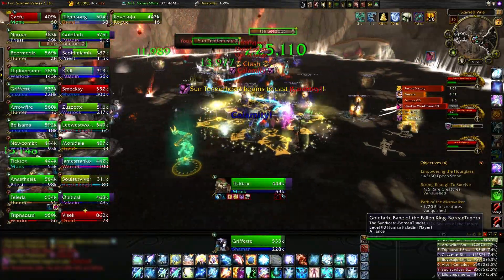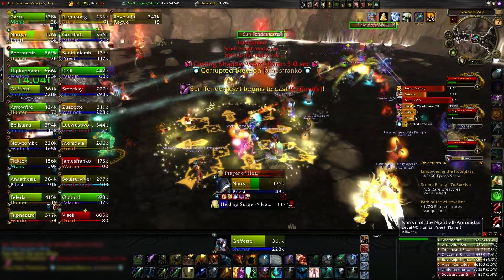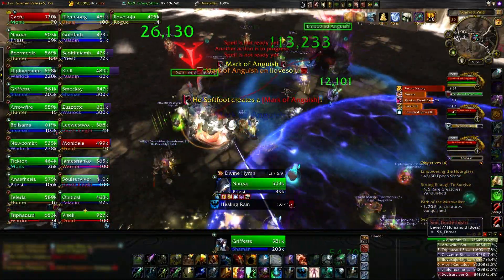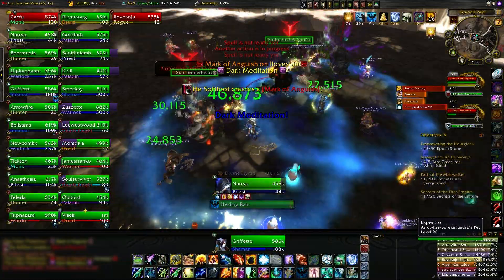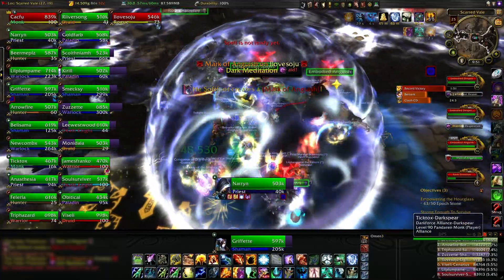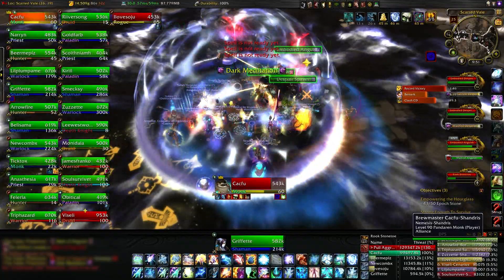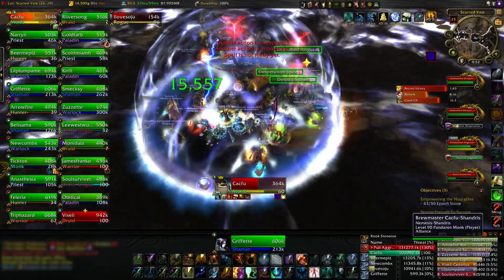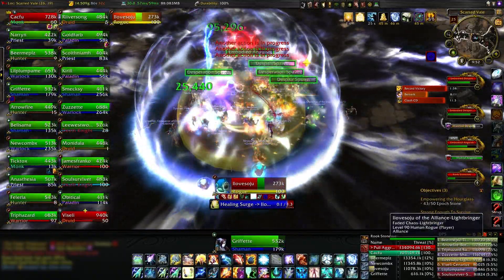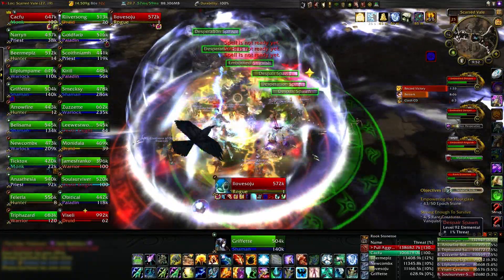The ability bars at the bottom are Bartender — it's a pretty standard, widely-used one. It just lets you put them anywhere you want on the screen, and you can make the bars as long or as short as you want. It also gives you a lot of customization; I think you can change the size of the actual buttons too.